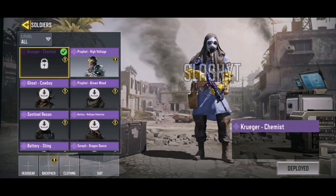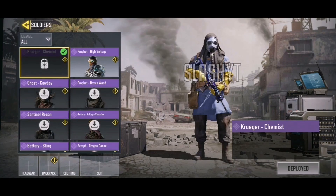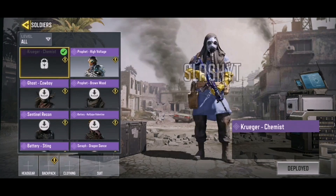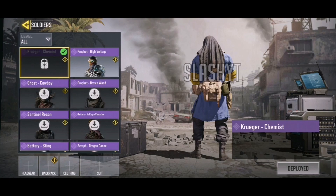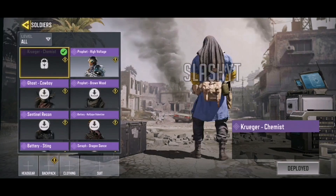Then we have Kruger Chemist, and this character is absolutely insane looking. Most of these characters are wearing some sort of mask to protect themselves from gas — we have the hazmat versions and now we have the chemist. The Kruger one looks super cool; I love the mask. It looks like Kruger is making some sort of nuclear bomb or working on toxic gas. Look at his gloves — you can tell he is working on some dangerous stuff in a lab. Overall these Season 7 characters are looking very very good.